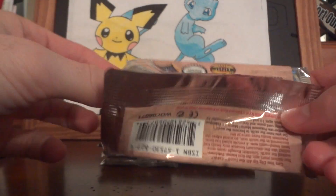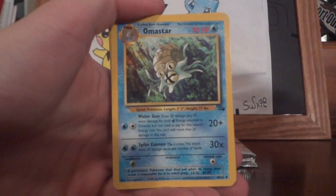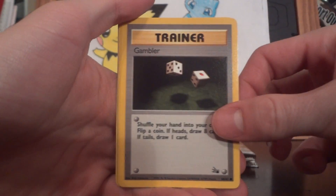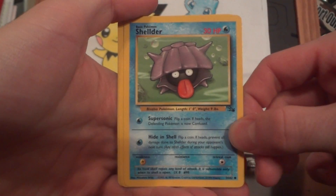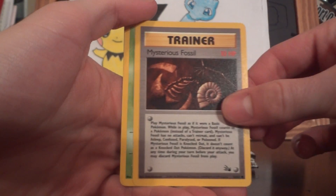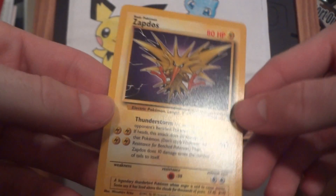These are really old. It is ripped like crazy. Mr. Fuji, Amistar, Sandslash, Gambler, Recycle, Krabby, Shellder, Ekans, Mysterious Fossil, Grimer, and dang — Zapdos. Really nice pull though, gotta get it holo.